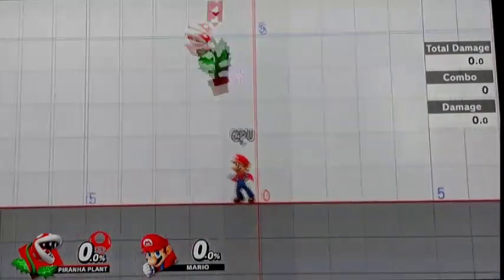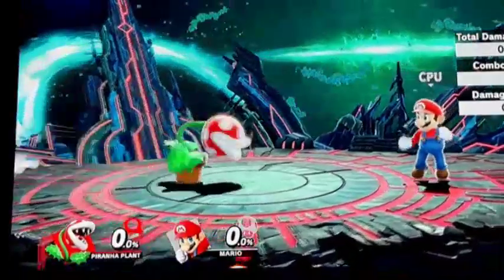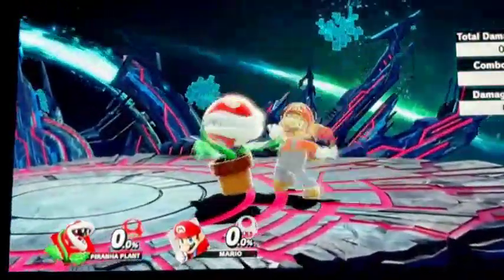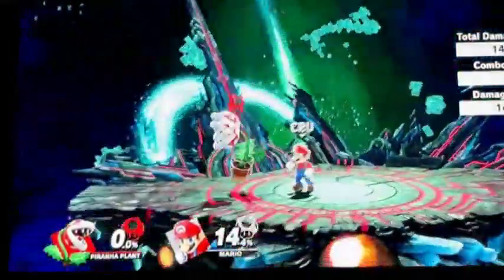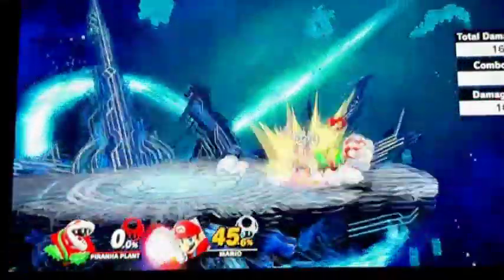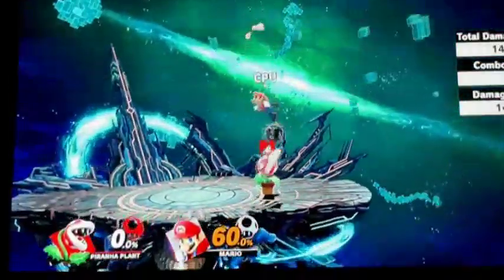Now let's talk about some combos you can do with Piranha Plant. When you throw someone, you can go in with an up throw, but you can also follow up with your up special. If the opponent tries to dodge, you can also just move it to track them.